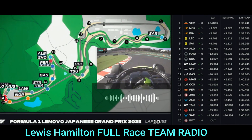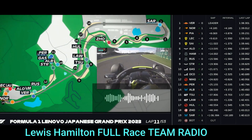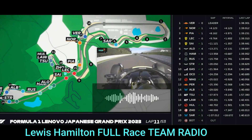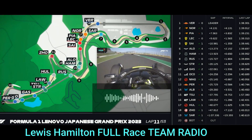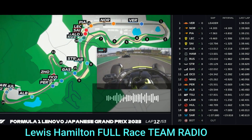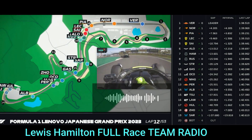This looks better this lap — 0.6 ahead, Alonso 1.6 behind. That looks better now. Give us a balance check. Pretty good still, balance is good. Start feels ok now. So we'll box opposite Alonso — box opposite to Alonso.